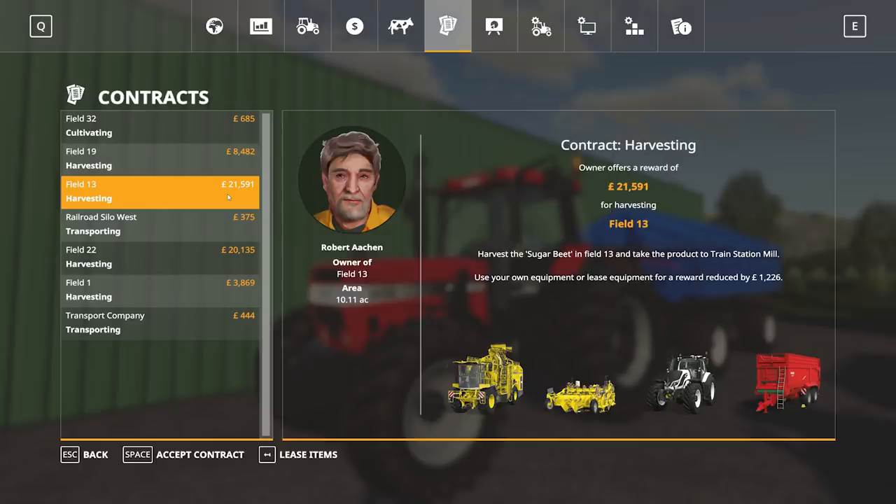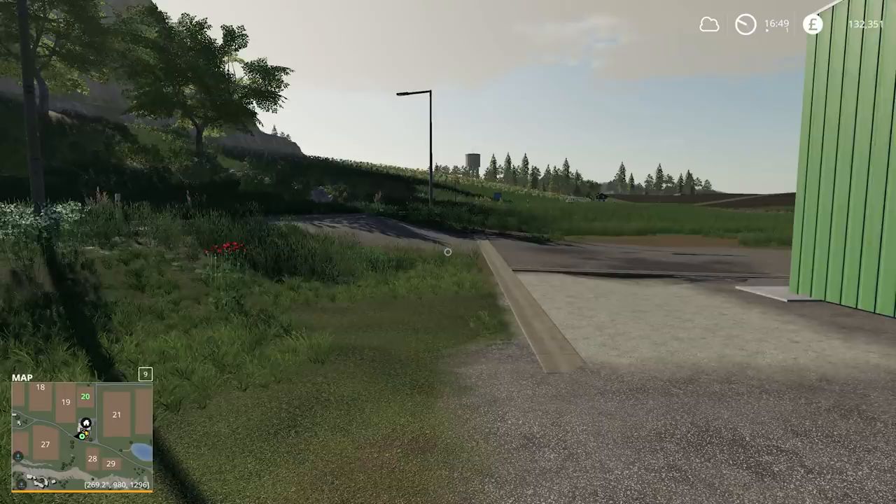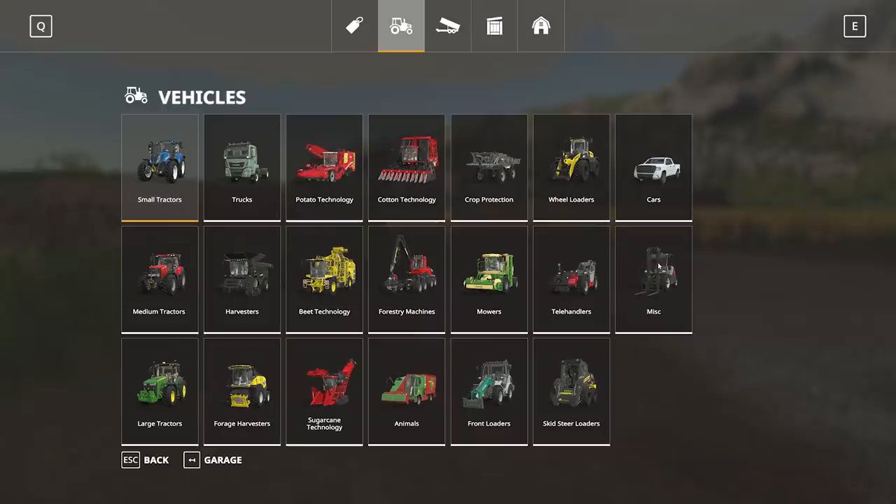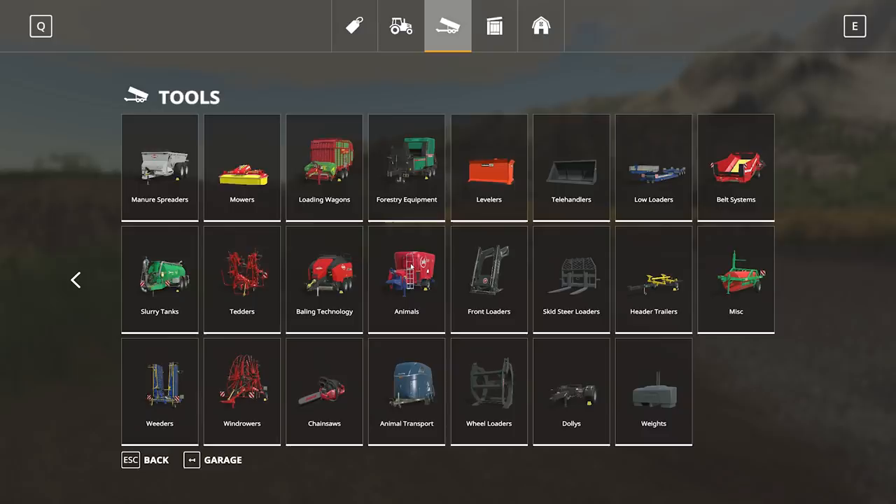I have just downloaded the first mod which is not by Giants. It's by somebody called Blur Modding - I don't know if it's a team or just an individual. It is a Stuart trailer, a flatbed trailer. Now there is actually one by Giants, the Fliegl from 17, which was an option for me, but I decided to go with this one since I have used the Fliegl many times before in 17. It's nice to have it, but I wanted to try out some different stuff. So what we have is the trailer.